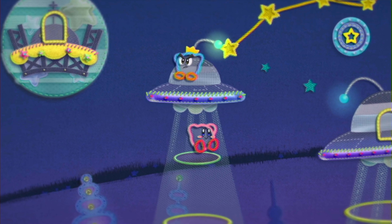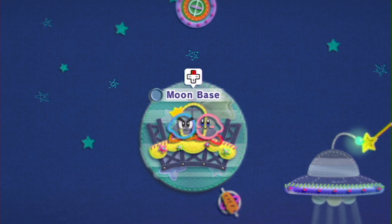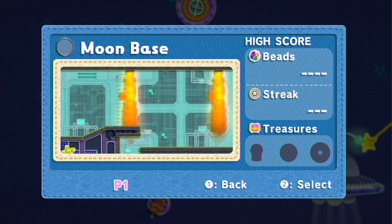Ooh, let's climb up this UFO and into the moon base. Oh, it's a little satellite orbiting — it is a satellite orbiting, yeah. Nice! Why does the moon base have flame shooting out of it? You'd think they would, you know, check on that.